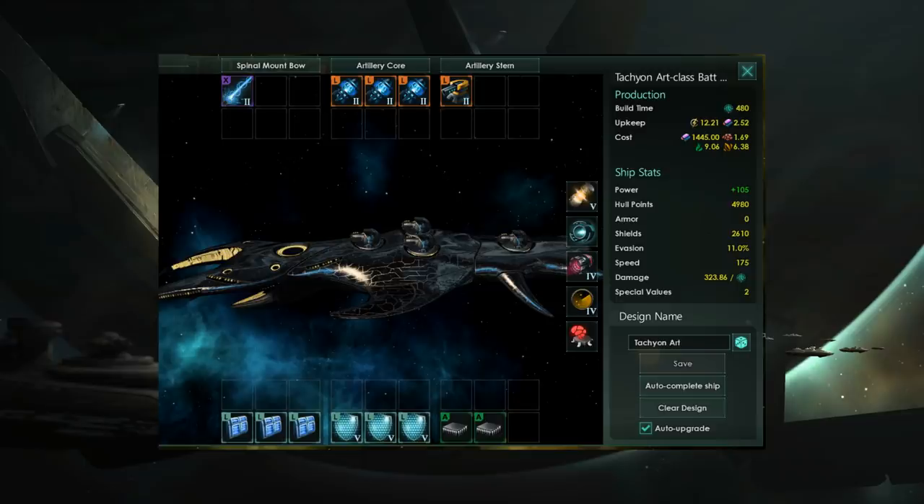In addition, we've got the artillery combat computer. We've got two auxiliary computers just to increase our hit chance. We've got as many shields as we can fit, which is three level five shields. We could squeeze out some more shields by reducing our thrusters, but that's not something I've done here — I've tried to keep it balanced. In addition, I've thrown in three crystal hull plates.